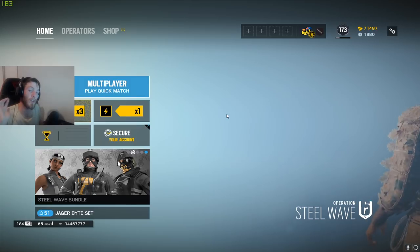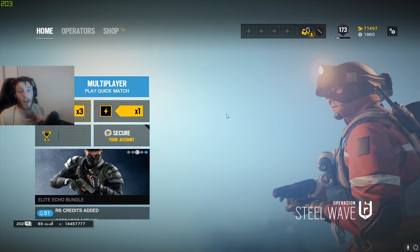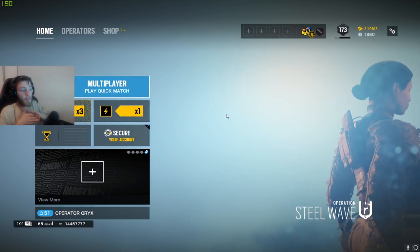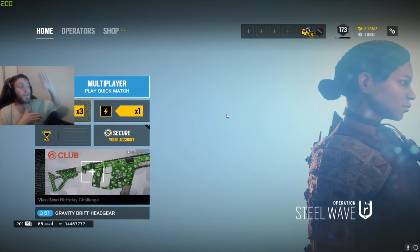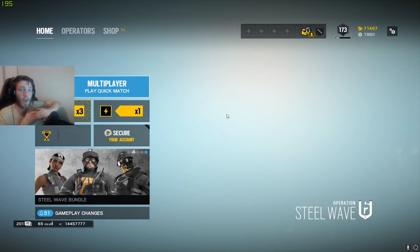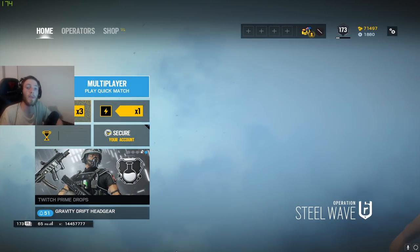Muzzle brake reduces your first shot recoil by 45% and it reduces your centering time by 45%, which is really handy for pistols, DMRs, and some really high recoil guns. First shot recoil is how much that first shot bumps up in the air. Someone like Twitch — it might make sense to use muzzle brake because that first shot is really high. Centering time is how fast the gun comes back down to center after firing.